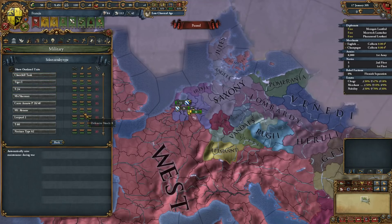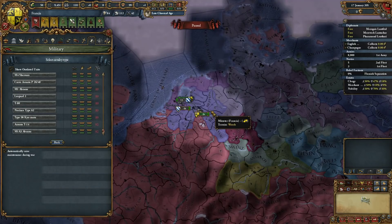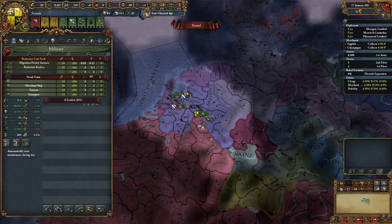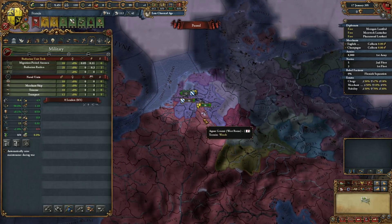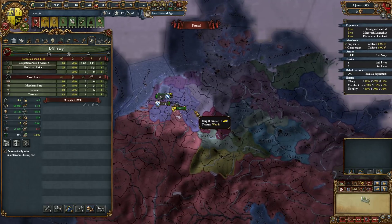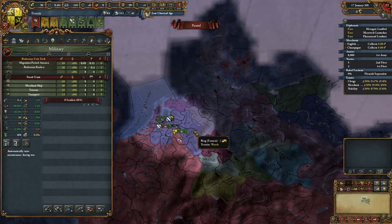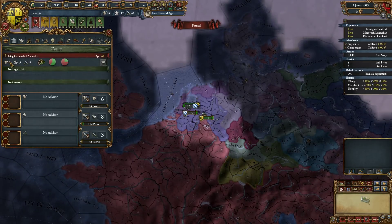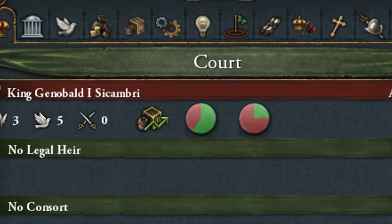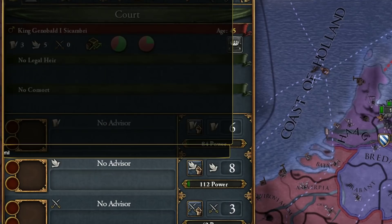On top of that we can also get ourselves the M1 Abrams. I just can't imagine what would happen — half the people in this area are still running around in their underwear, and some don't even have the concept of underwear yet. But not me and King Genobald — we've got the power of the AK-47 with a simple cheating command line.